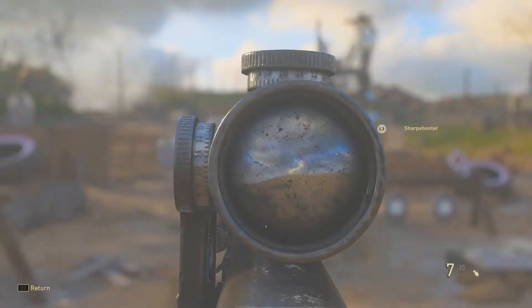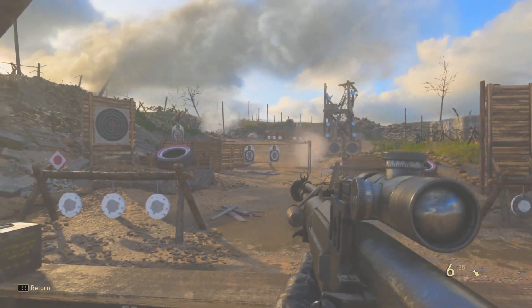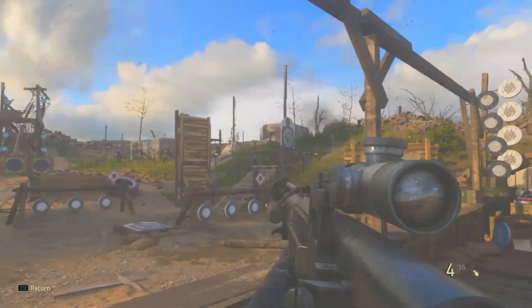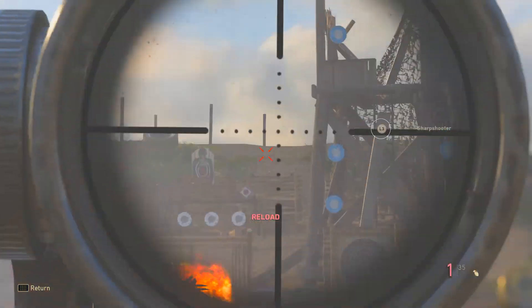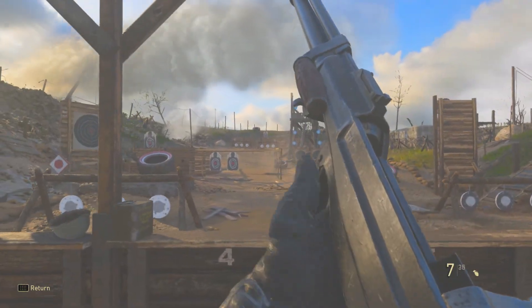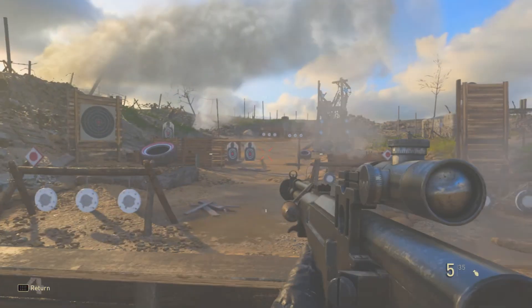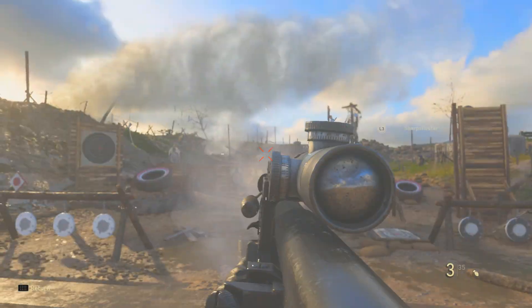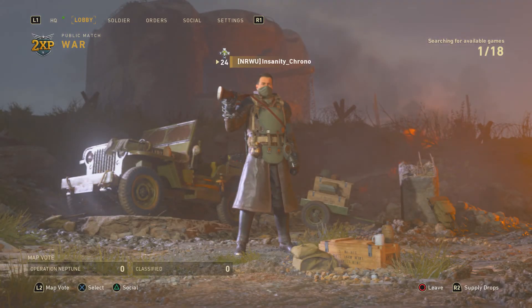The best part is that whenever you aim down sight - like say you have the PTRS, see how slow it aims down sight - it's I think two times faster than that, I'm not sure exactly, that's just a guess. But it is way faster. So here, let's get into a game. I'm gonna play ground war to get multi-kills because it's easier in that mode.